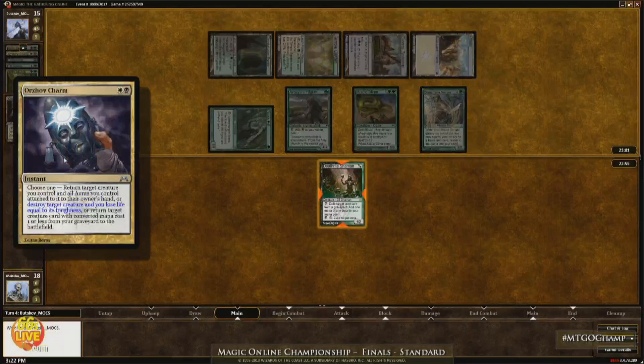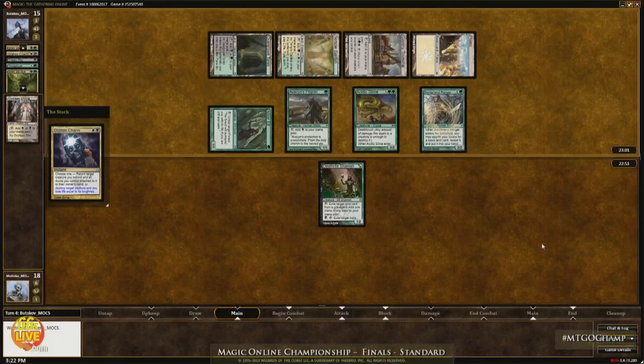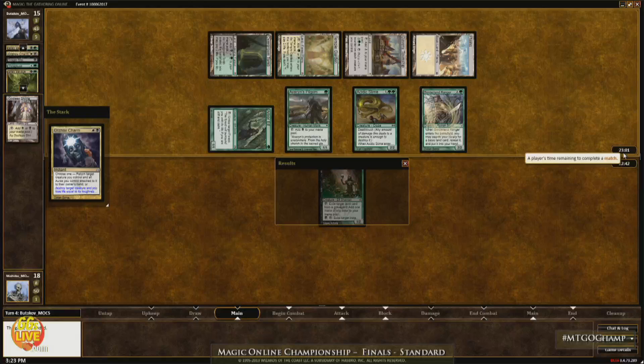Look at all these creatures — that Gavany Township's going to get out of hand. Destroy target creature, he kills yet another mana creature. More mana going away. The man from the Russian Federation, the man with 907 qualifying points, is going to take it all. Dmitry Budikov wins, two games to zero in less than 10 minutes.